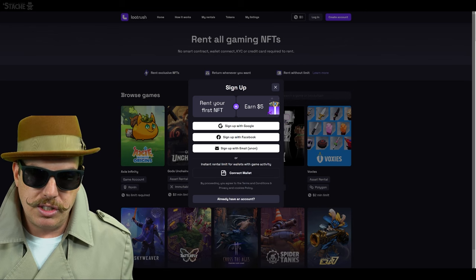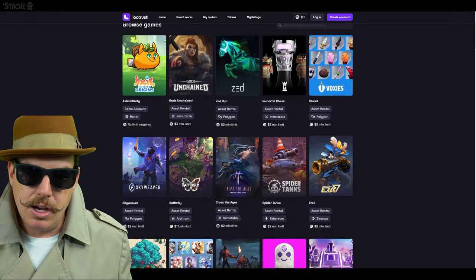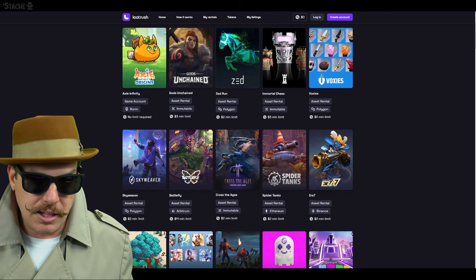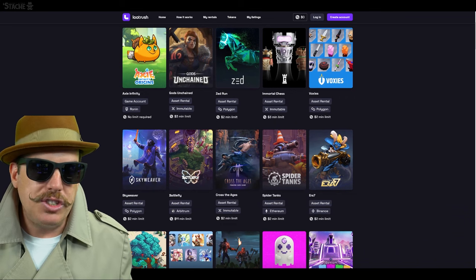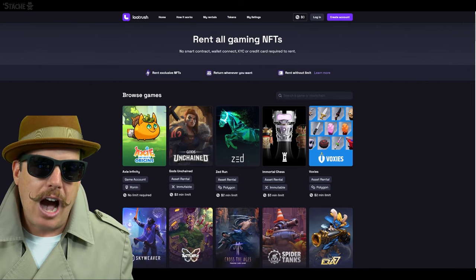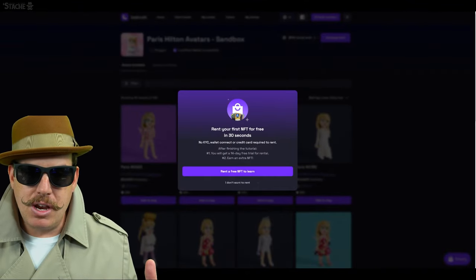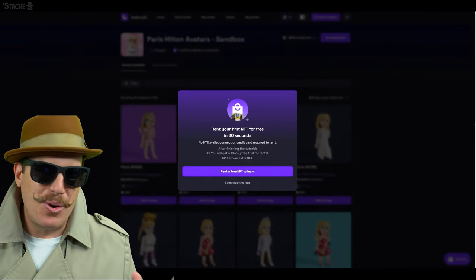There is a way of getting around those limits and that's by using their actual custody wallet built into the Loot Rush platform — we'll talk about that in just a second. As you can see, all these games have a limit attached to them. Some of them are a two dollar limit, an eleven dollar minimum limit for BattleFly, and this plays into your account standing. Let's go take a look at how you actually rent an asset with my already established account.